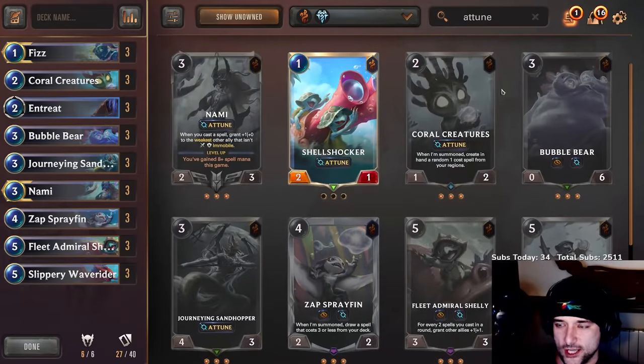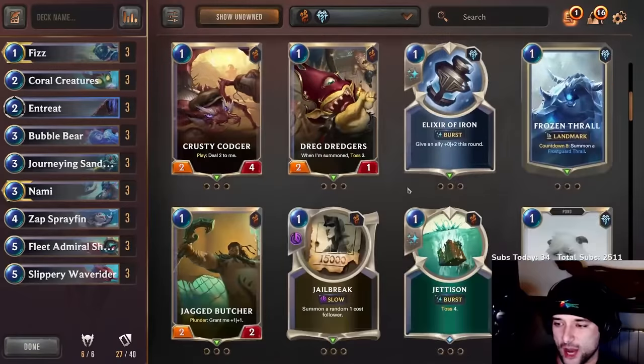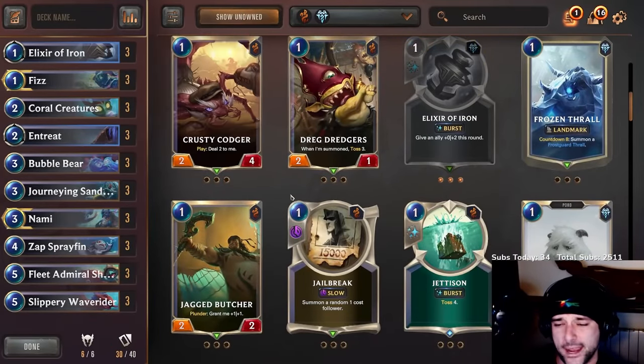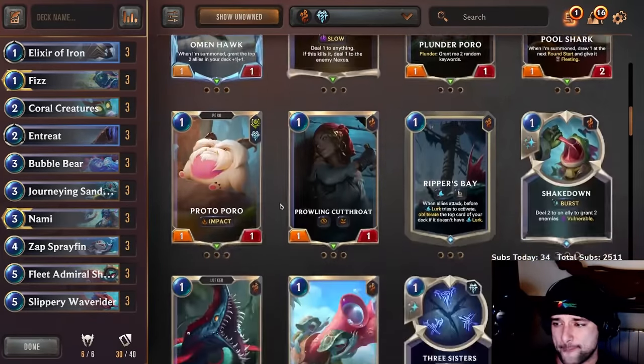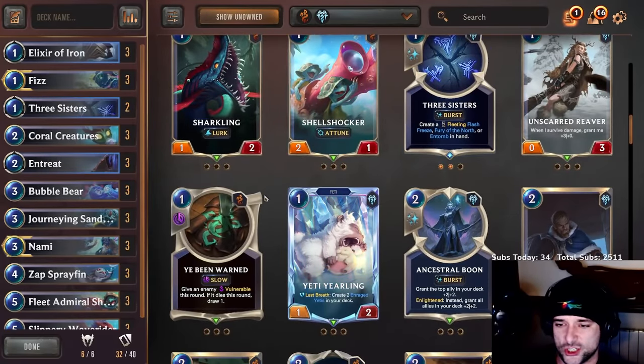With all of these, what you want is ways to keep your board alive. Nami has never had Elixir of Iron on her side — it's amazing. Elixir of Iron is amazing. Three Sisters could be super spicy.